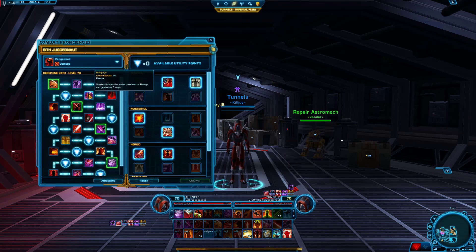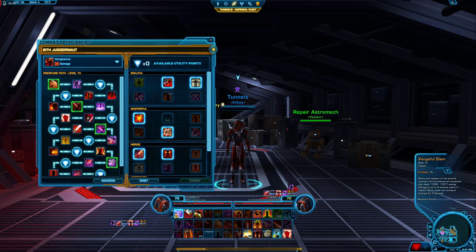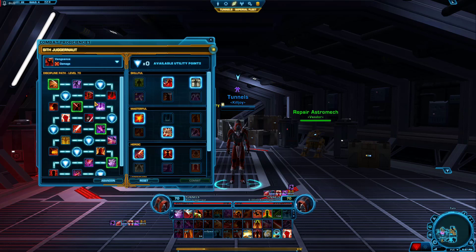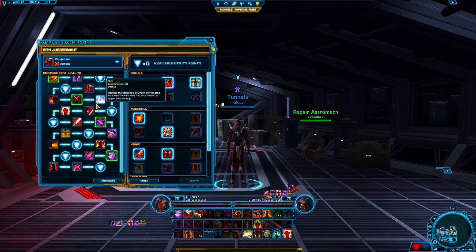Also important about Vengeance spec: you get resets on your Ravage every time you use a Shatter. And your Vengeful Slam is a free, no-cost skill that spreads the DoTs. So basically what you do is you leap on somebody, you gain that CC immunity and damage reduction, you apply your DoTs on them, and if they're standing next to other players, then you spread it with your Vengeful Slam.